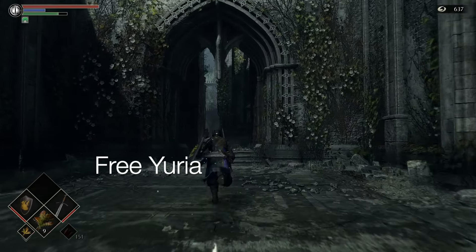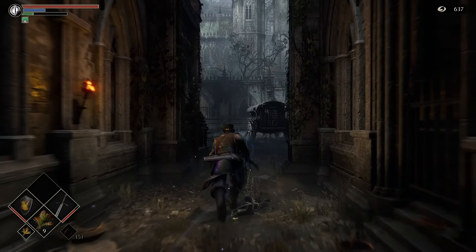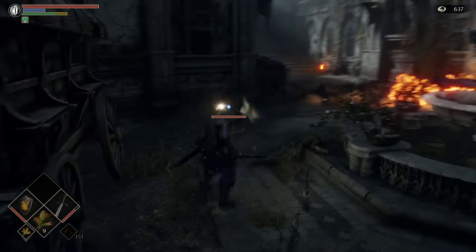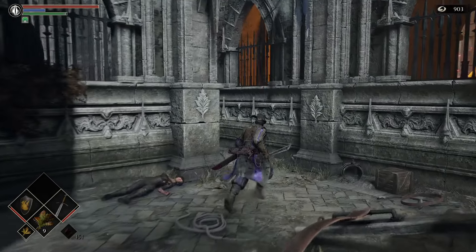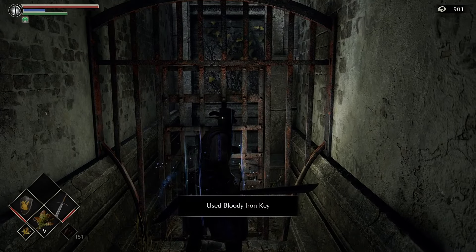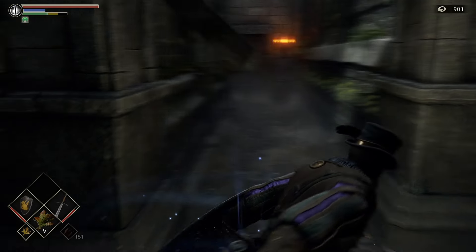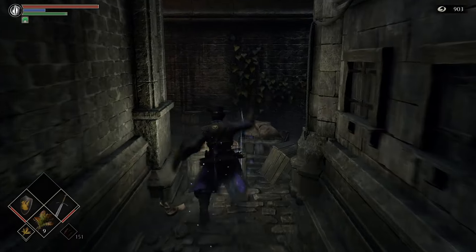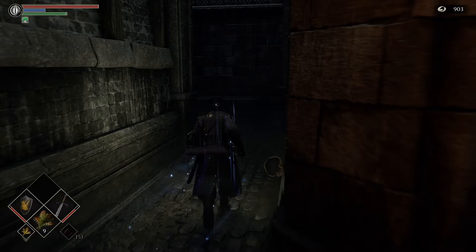With everything in place, it's time to finally go and free Yuria. Head back to the Tower Knight archstone, make sure you have all of the official's gear equipped, and then make your way towards this very inconspicuous hidden path. As you come down the alleyway you'll notice a number of gates that we use the bloody iron key on to unlock. It's pretty easy to navigate — just come to the left, another left, and down to the right.